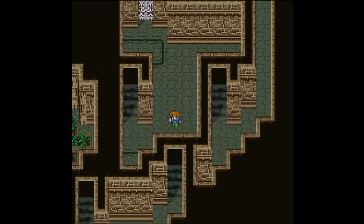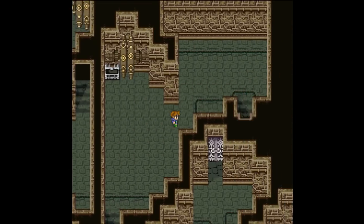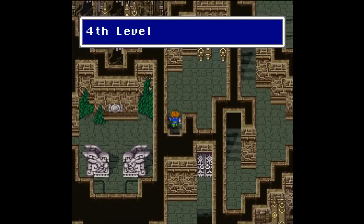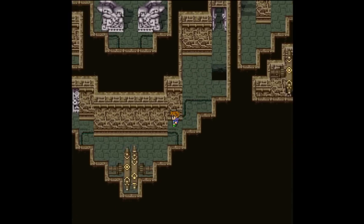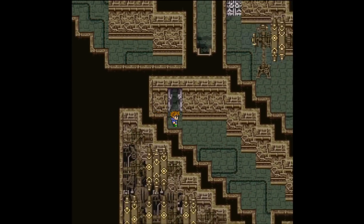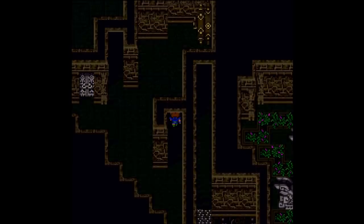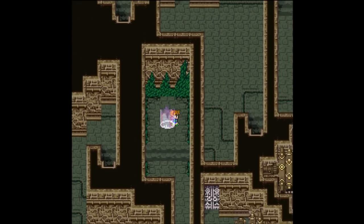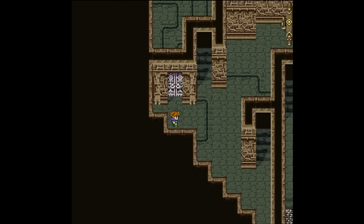Let's go back the way we came and head down here, having collected all those treasure chests. Let's continue on — head down where there's pretty much only one path. We go so fast; I'm still not used to that. It feels like I have frame skip on or something. Around this corner and down through here, and we can find ourselves a save point, which I will use. With that done, we can move deeper into the ruins.